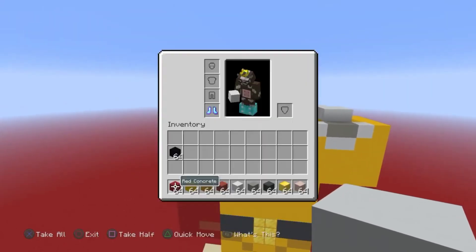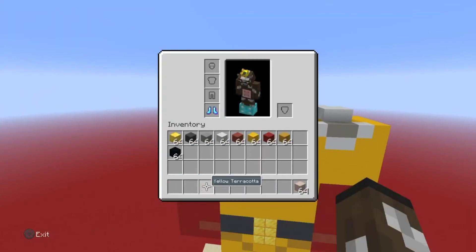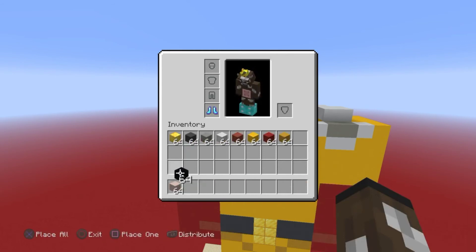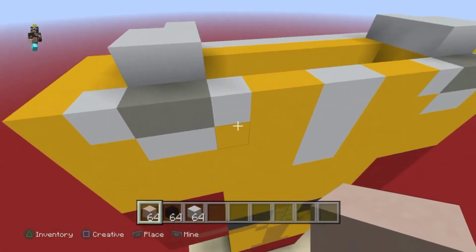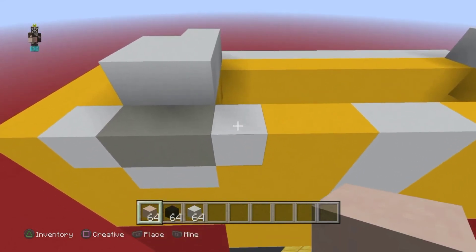Now for probably the easiest part of the tutorial. Get rid of everything except white terracotta, black concrete, and white concrete.